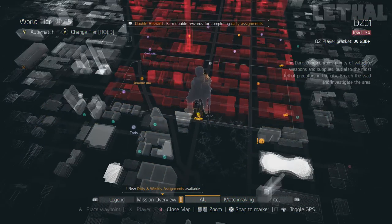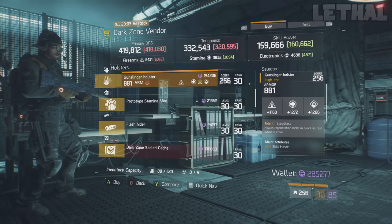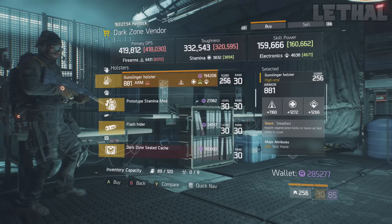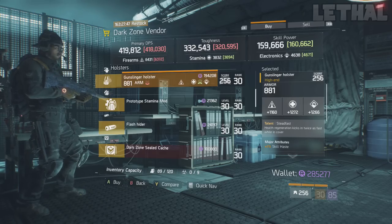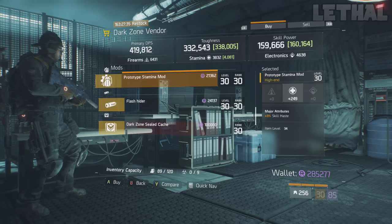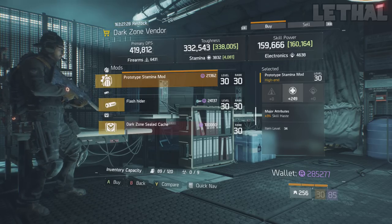Moving all the way down, we come to the 5th Avenue vendor. The two things you guys wanna check out are this holster and this mod. The holster comes with 1160 firearms, 1272 stamina, and 1266 electronics, and it also has skill haze which you can keep maxed out or swap for health. I would recommend rerolling the firearms roll to get it a little higher. Also, this prototype stamina mod is a great pickup — it comes with 249 stamina and 3% skill haze, great for a hybrid build. I'd buy it and keep it in your stash.